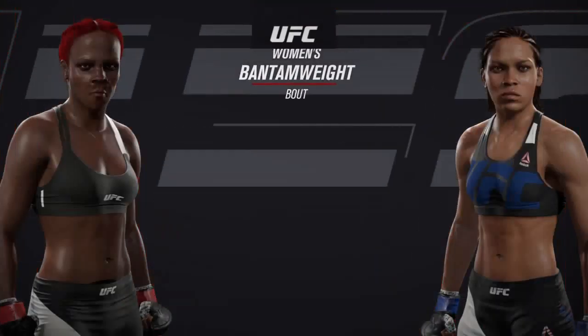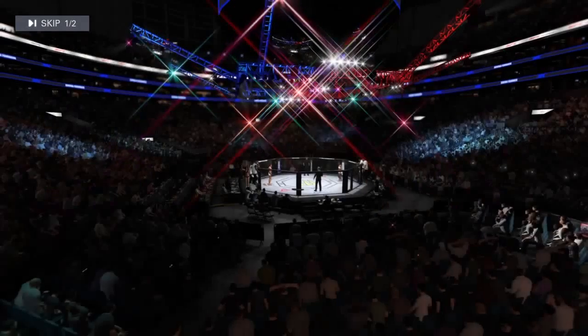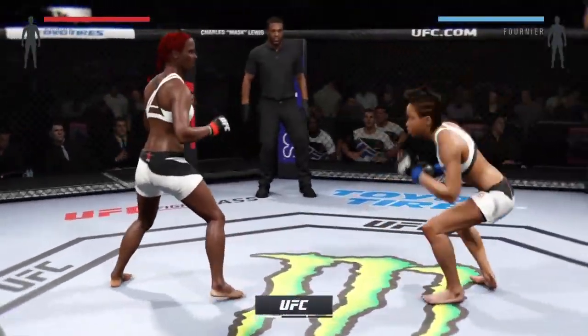Coming up next, it's a women's phantom weight matchup between Evil Way and Priceless. Our tale of the tape. Evil Way. Priceless. Here we go. Fight's scheduled for three five-minute rounds.